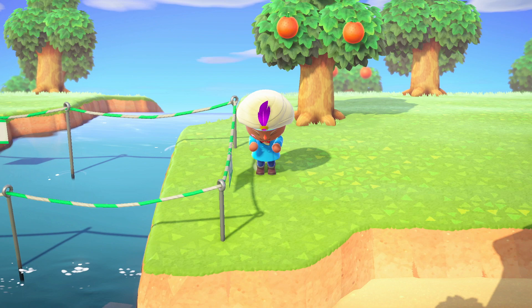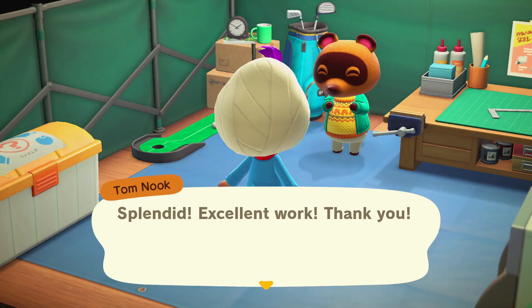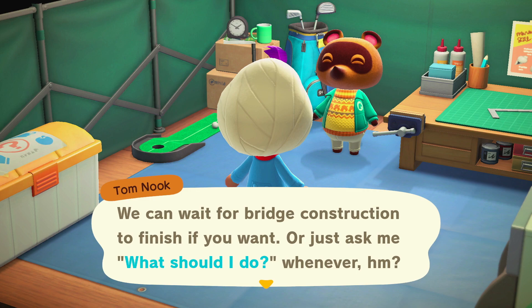With the bridge constructed, it's time to build the three homes that Tom Nook mentioned. With the bridge placed, go back and talk to Tom Nook and select 'What Should I Do' in order to advance further. Keep in mind you don't need the bridge to be finished — it takes a day to build, but he can give you the home kits you need for the next phase in advance.